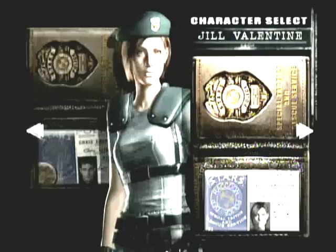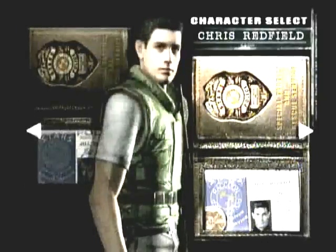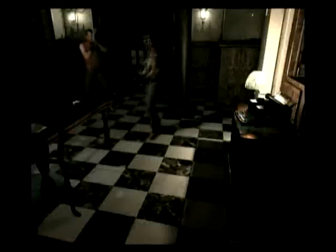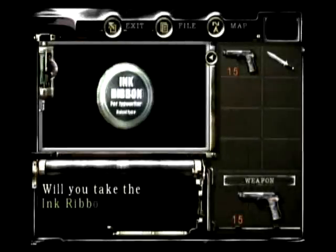Like the original, you play as either Jill Valentine or Chris Redfield. You must make your way through a mansion riddled with monsters, traps, and puzzles. The difficulty feels just right — it's not too hard, but it's not so easy that you'll blow through it without dying a few times. But the hardest part of the game is being able to save. The only time you can save is if you have ink ribbons, which can be scarce.